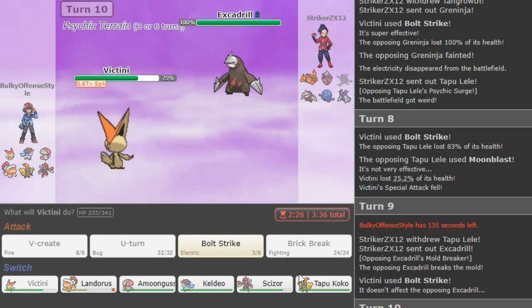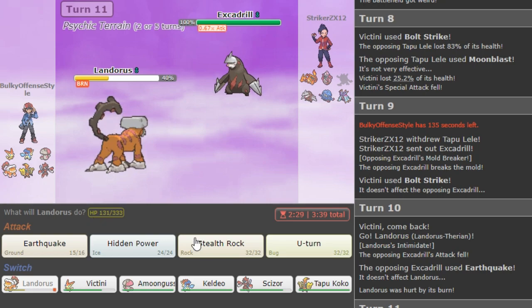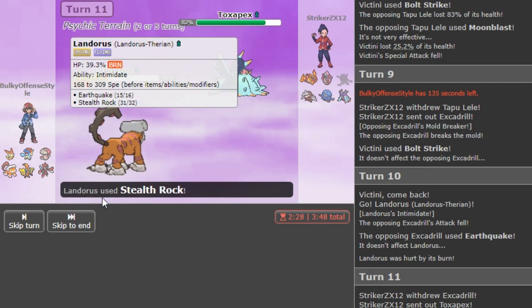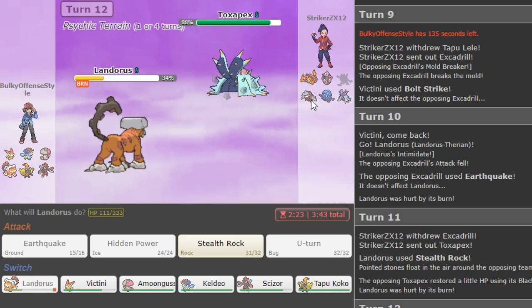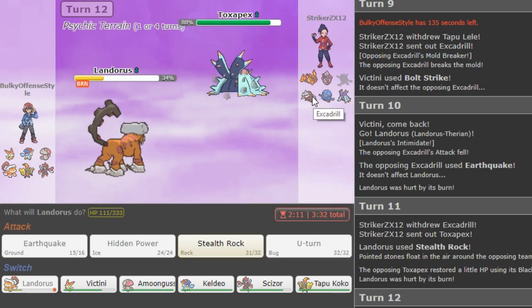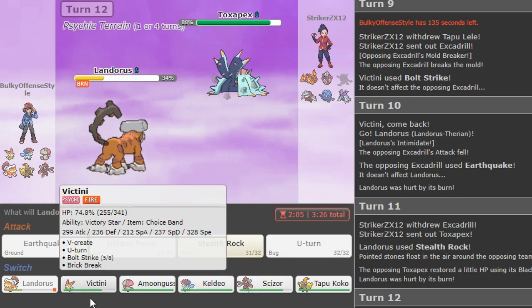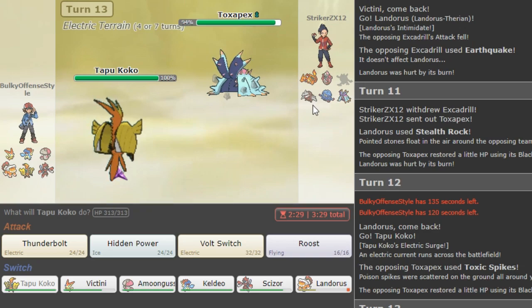He makes the obvious Drill play but it's low ladder so no point in predicting too much. Lando seems quite useless here. Rocks can be nice but if he has Sash he's just gonna stay in. Part of me just wants to U-turn. Specs is quite annoying, but if he didn't have the Drill then I could just go Coco and Volt around. His Drill obviously takes HP Ice better than Lando does — that's what I'm trying to say. So I have a few plays: Keldio, hard Victini, Amoonguss, Coco.